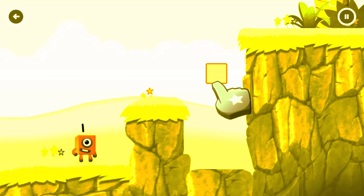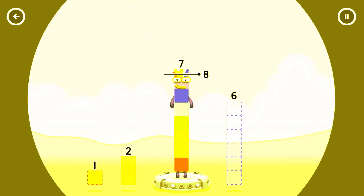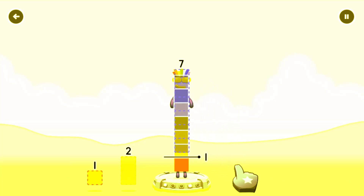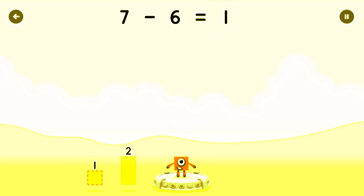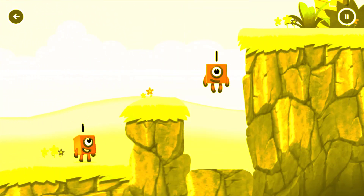Tap to start. Take 8 number blocks away from 7 to leave 1. Dragon Outline — You've solved it! 7 minus 6 equals 1. Great.